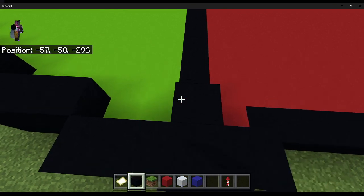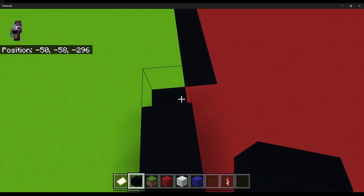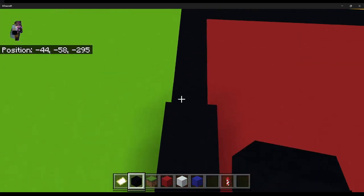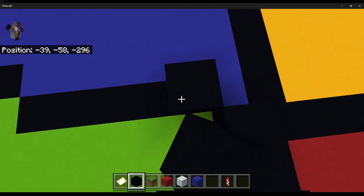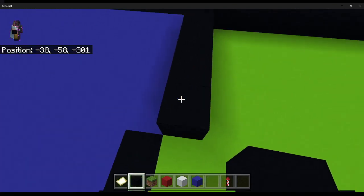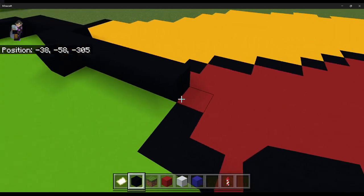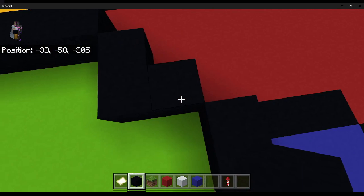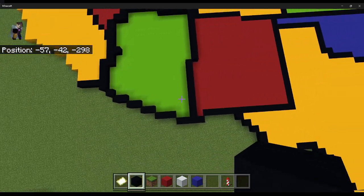Going up here, you're gonna do a 1, 2, 3, 4, 5, 6, 7, 8, 9. Going up here again, you're gonna do another 1, 2, 3, 4, 5, 6, 7, 8, 9. So you're gonna do a 1, 2, 3, 4, 5. I'm gonna do another 1, 2, 3, 4, 5. Going down, doing a 1 — just a 3 shape like that. And then it should hopefully connect up with this. So yeah, that is Arizona.